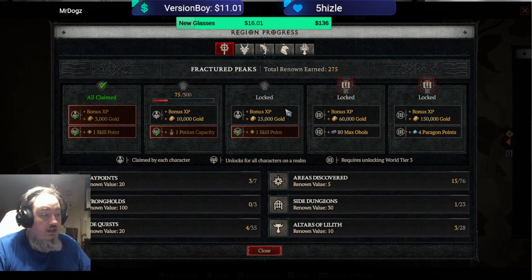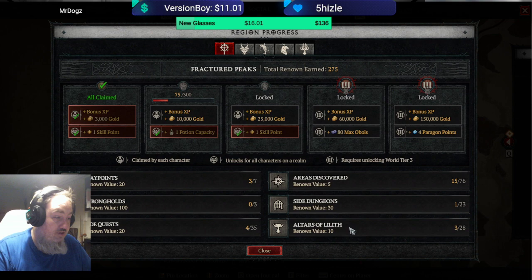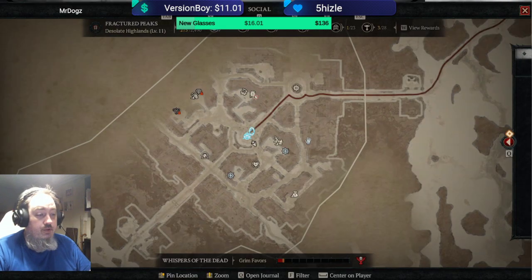It's also a good idea if you have multiple characters and you want to make gold. You can see the gold here is really well paid, and it's easy to do as you're just running around. You can do the same strongholds, the same side quests, waypoints, and picking up altars and all of that on every character. So it's easy to get those points.